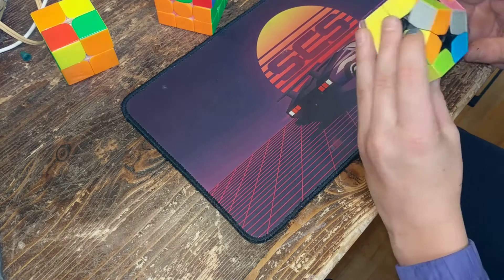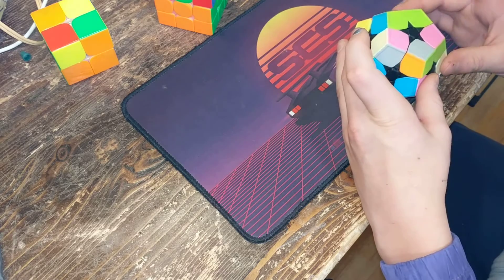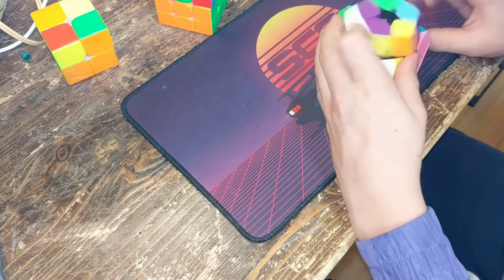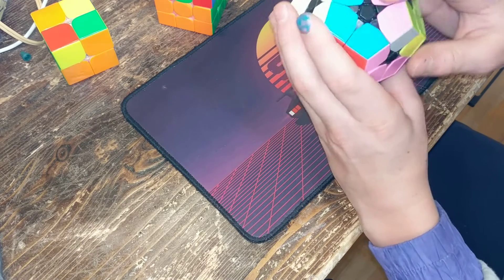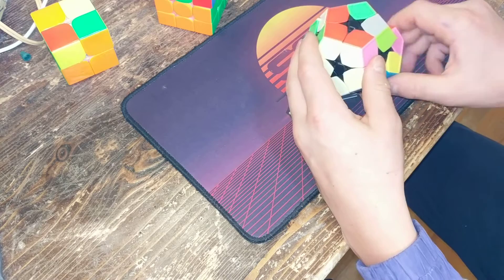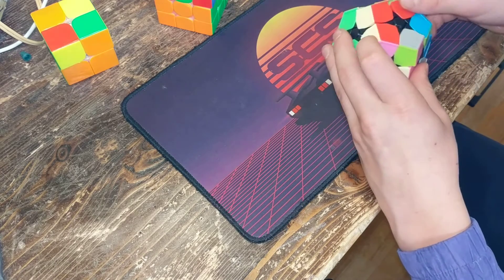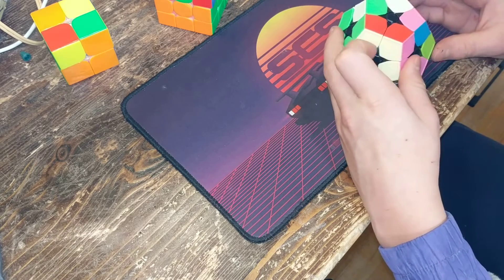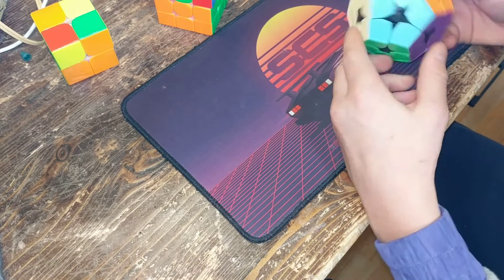If I messed up again, I try to find the color that belongs — for example green. Find it and do R, U, R prime, U, R three times — there you go. Then flip the cube over, note your colors, and do the R, U thing. Then you have this case I was talking about — it's not solved. So what I do is take the cube, do that, then try to find where it matches. Keep finding it and keep doing the algorithm until it solves.